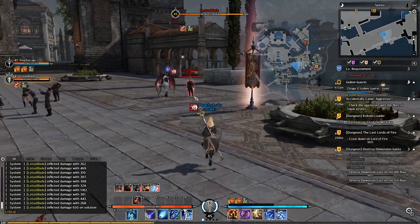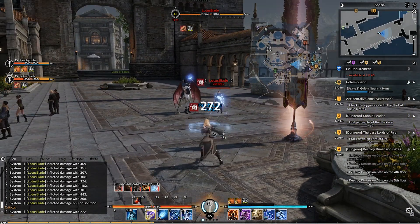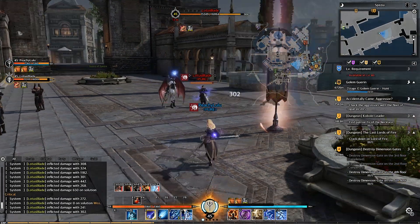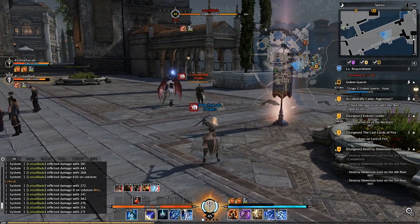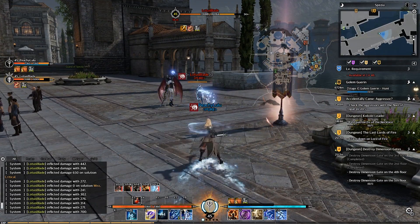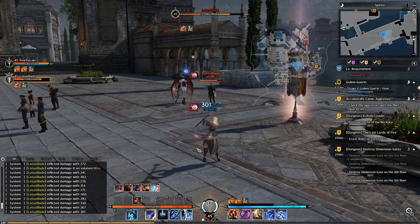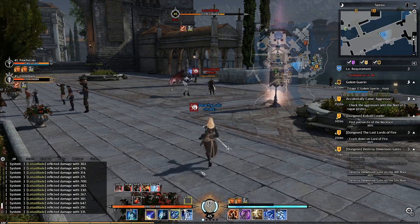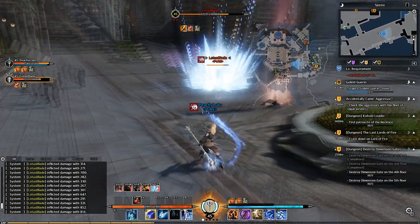Let's look at the ice skills in action. First is Ice Bullet — attack and then drain. Next is Frost Pillar — damage only, there you go. And next is Hail, which you can use twice in a row as it charges up.